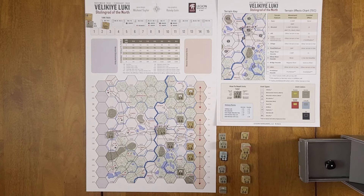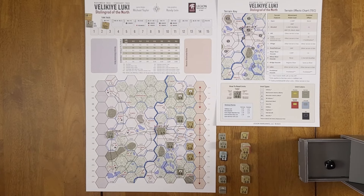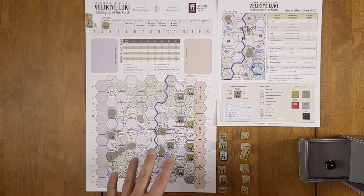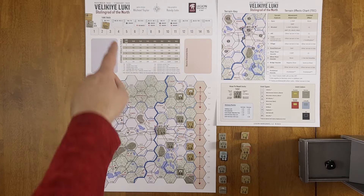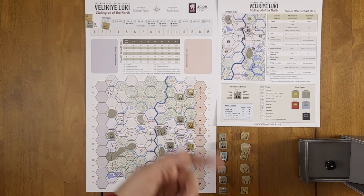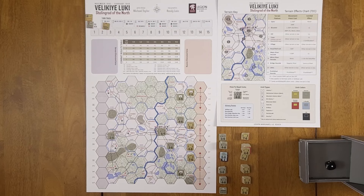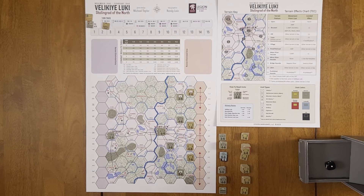The Germans are thin on the ground — three regiments out here, some more in the town of Velikiye Luki, a security unit and an engineer unit in Novolsokolki. The Soviets are also thin initially, but are about to pour in reinforcements. I lay them out so I can easily see that on turn three the Germans get one infantry replacement point, turn four the Russians get one mechanized replacement point, and so on through turn seven. All forces are on the map by end of turn six, and the game runs through turn ten.